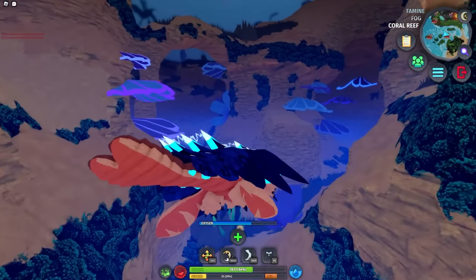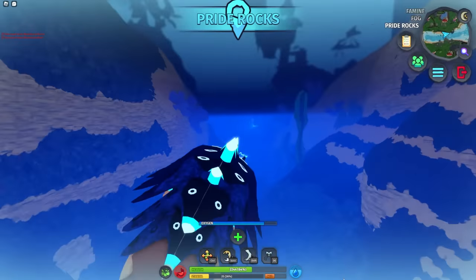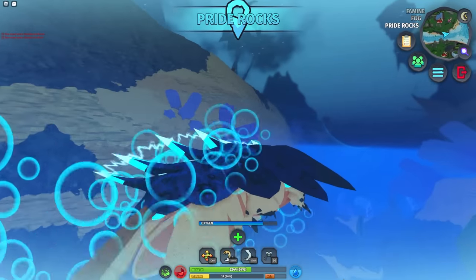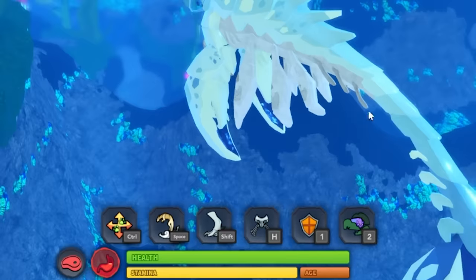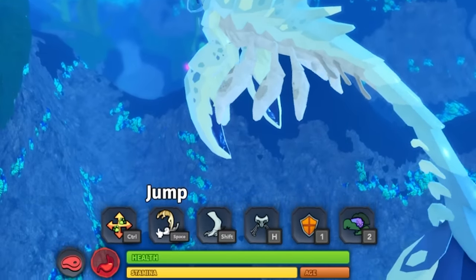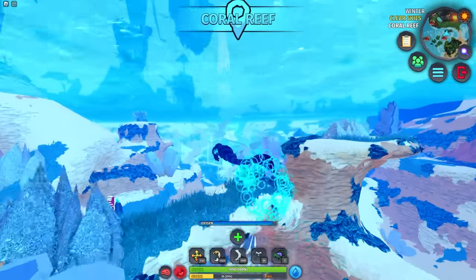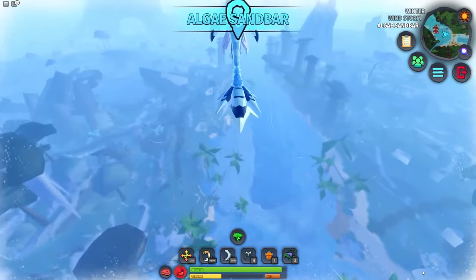My personal favorites are the Coral Reef and the Seaweed Depths. To make travel easier, there are also these things called Slip Streams — they give you a speed boost and make it a little easier to travel. To hasten travel even more, aquatics now have the ability to dash underwater at the cost of some stamina. They can also jump out of the water too, and it is so much fun.